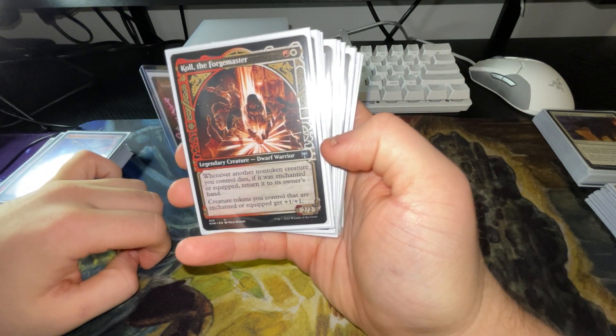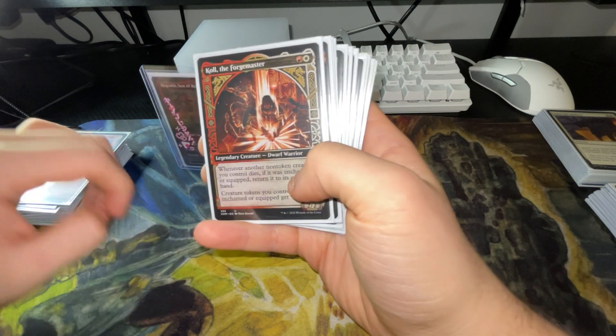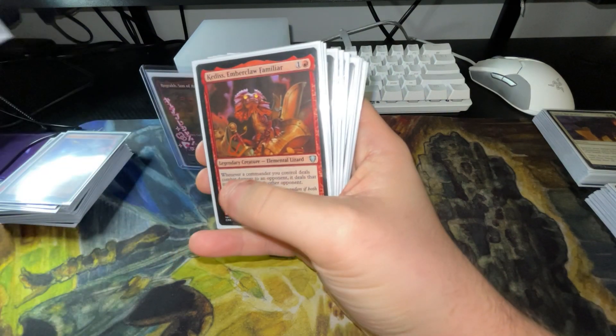We have this one — whenever a non-token creature you control dies, if it was enchanted or equipped, return it to its owner's hand. So if someone kills Rog, as long as he's got a piece of equipment or anything on him, you'll just bring him back to your hand.